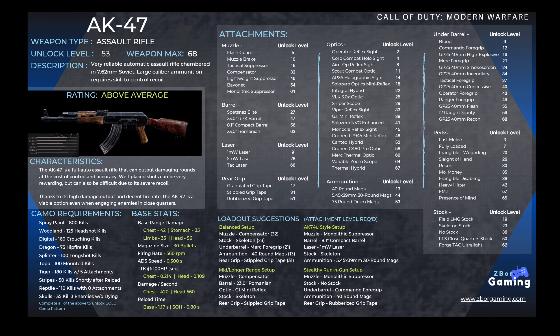All the attachments are listed out in the upper right with all of the unlock levels. If you want to go through these in more detail, visit our website, zboardgaming.com. I'll have a link in the description below to the infographics so you can go straight to the page and check those out in more detail.